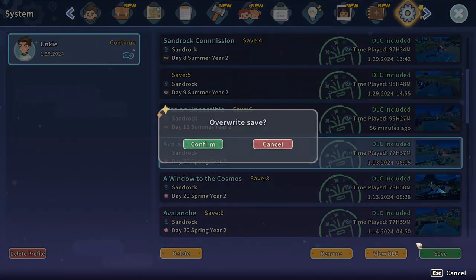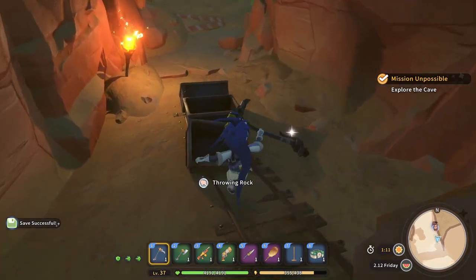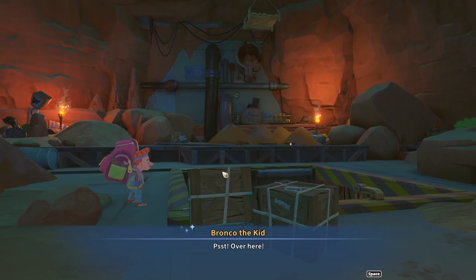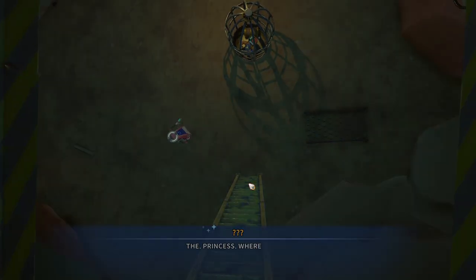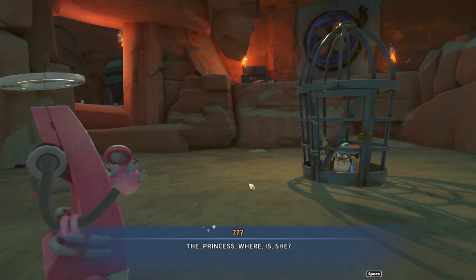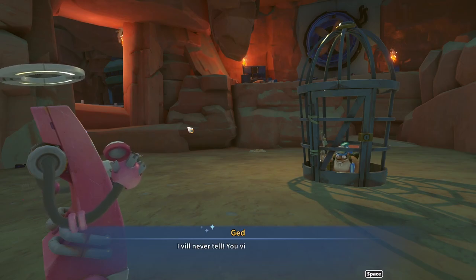Okay, so there's the magic mirror. 'None must usurp the queen.' She's working for the mouse or rat queen or whatever. 'I will never tell. You will have to kill me.' Ged the French mole - my favorite thing in the world. Affirmative, activating kill mode. Whoa, okay, we're gonna have to fight this dude.